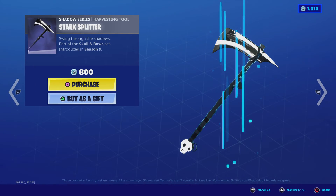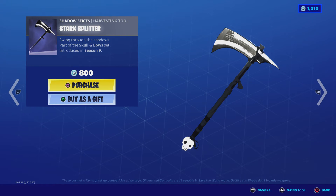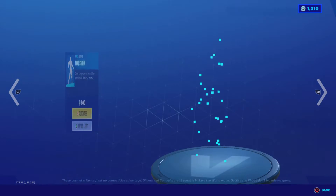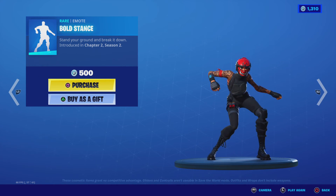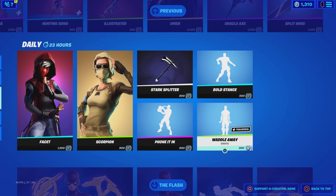Stark Splitter is a pretty cool pickaxe — it almost looks animated. This would be good with Skull Trooper in my opinion. Bold Stance from Chapter Two Season Two. And Waddle Away.